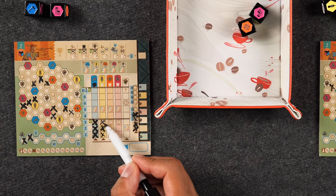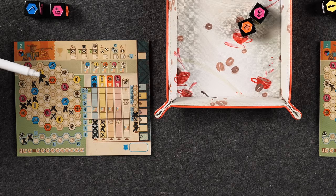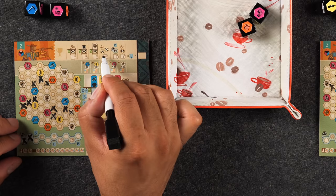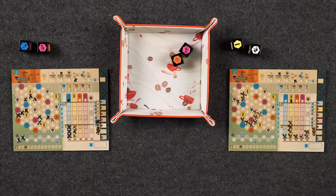Before using the bonus placement, Naveen realizes he has completed the four-distinct-groups achievement. He now has four separate groups of at least two hexes each. He marks the achievement box, and Monique has to mark hers as locked — she can no longer score that achievement. He then uses his extra placement.